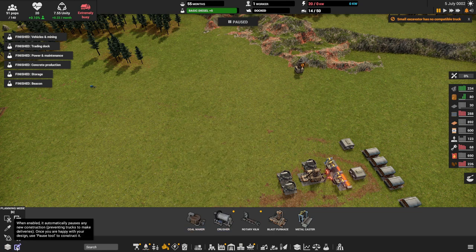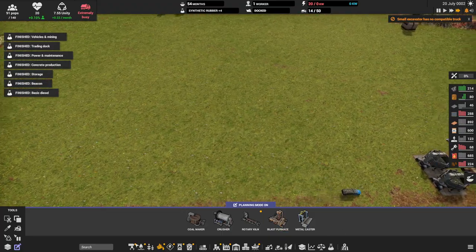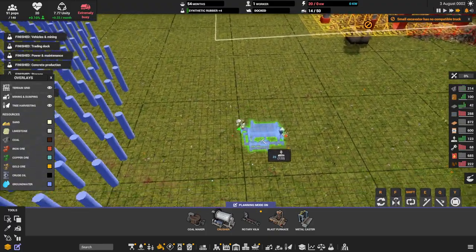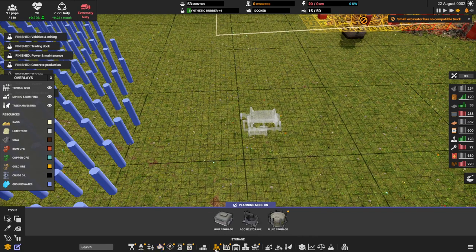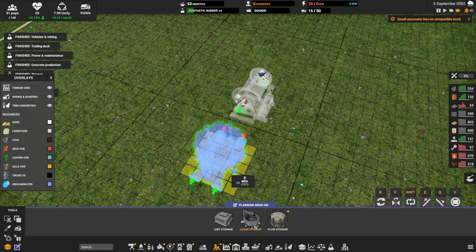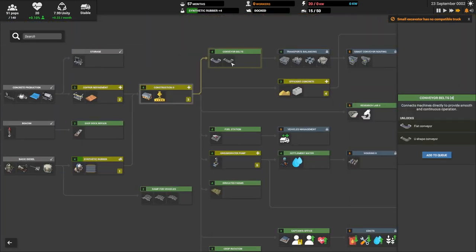I need to think about how we want to set up all our concrete. One thing you can do — and then we'll call it an episode here — is go into planning mode. Planning mode is a really neat area where you can just plan out what you're going to do. For rocks you need a crusher. Water is going to come from the groundwater source here. I don't want to waste a bunch of groundwater area if I need it later on. We don't have loose channels yet either — that's part of the conveyors and belt research, so we'll have to get that.